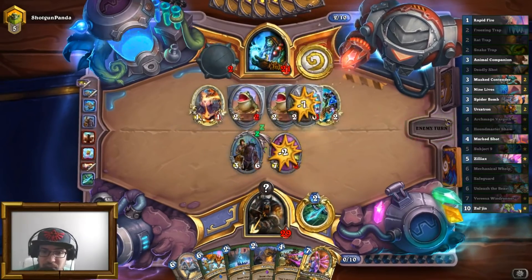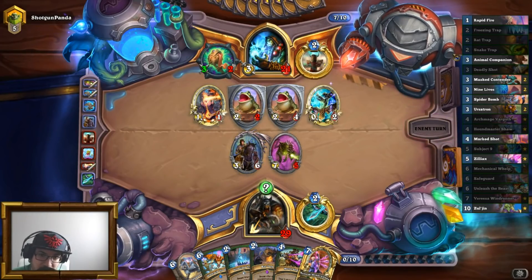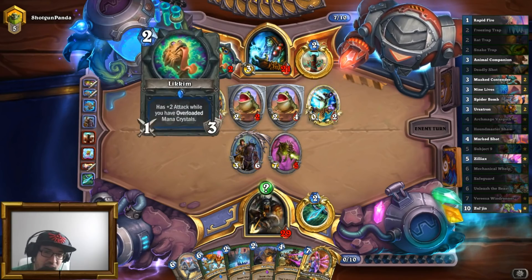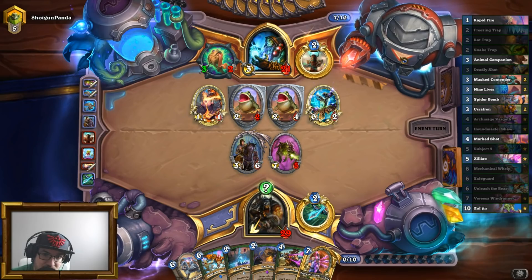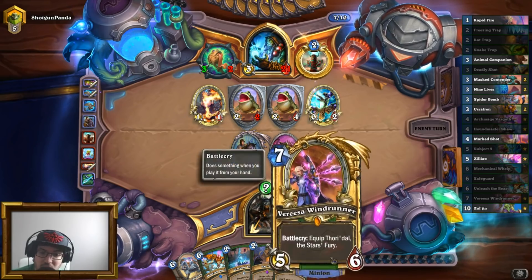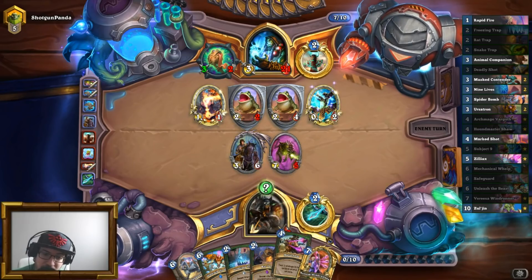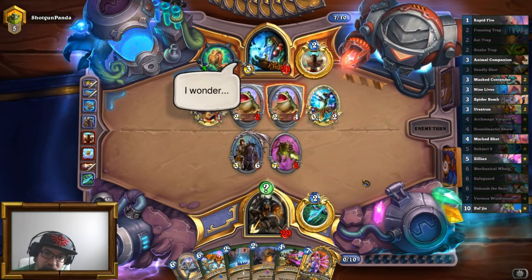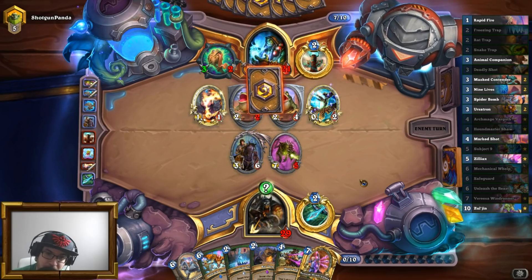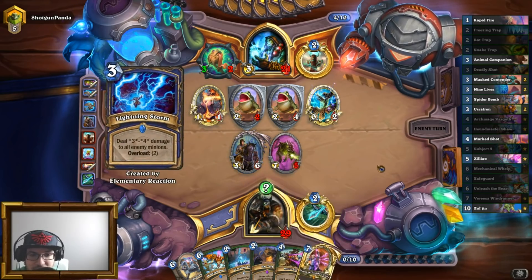He's got four minions on the board — I doubt that's enough even with Bloodlust to kill me. That's plus 12. He's got five — that's 17, 20. No, that's not enough. The question is, does he kill the Mechanical Dragon? Other question is: Verisa Windrunner next turn, and then later on Multi-Shot. My gut tells me that is good. That's five damage on two things — not bad.